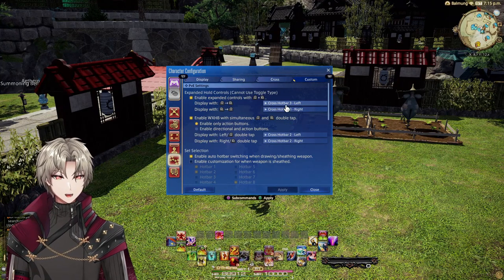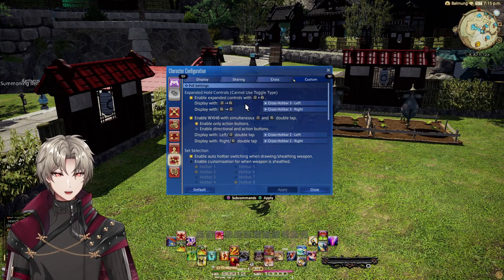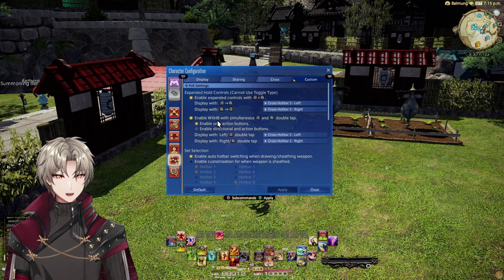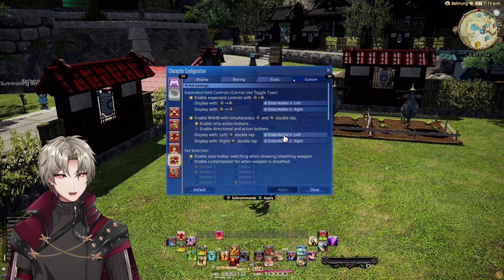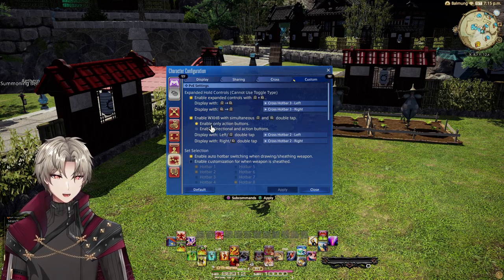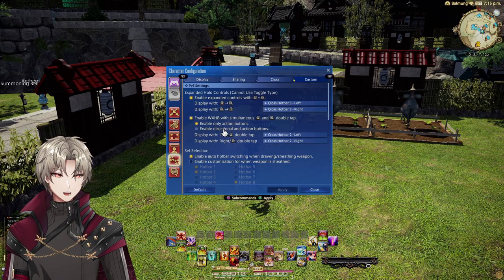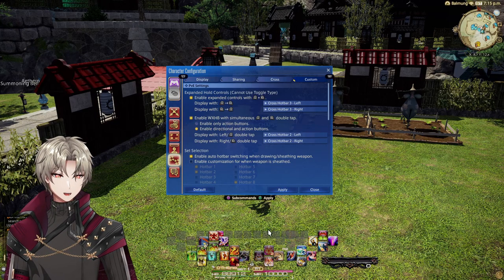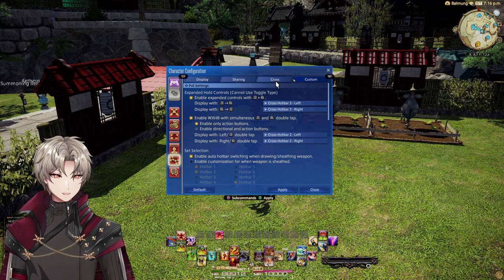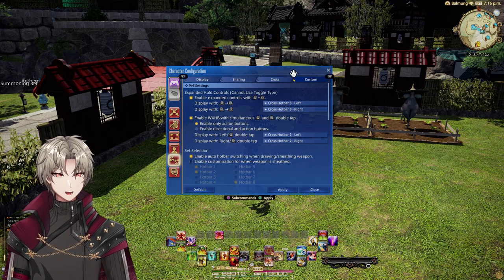You also want to make sure that these are parity with each other. For example, on the expanded hold controls we're using cross hotbar 3 left and cross hotbar 3 right. And then on the W cross hotbar, we've got cross hotbar 2 left and cross hotbar 2 right. I prefer only doing action buttons here on the W cross hotbar — the directional input just adds way too many extra buttons for me. It's entirely personal preference, so mess with it as you want.